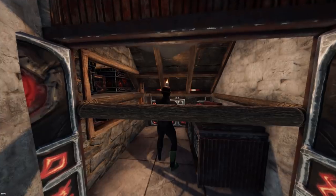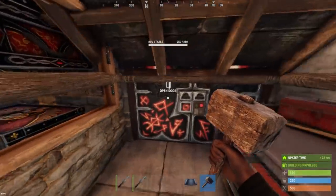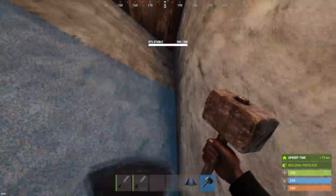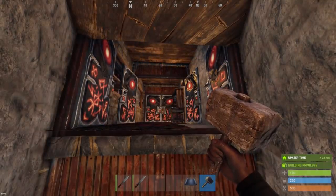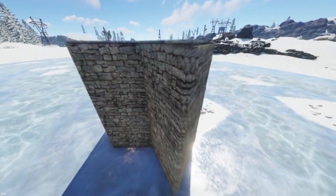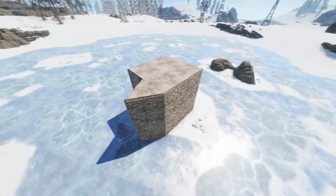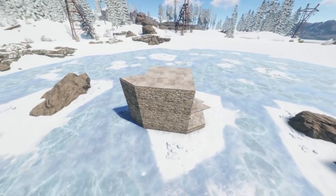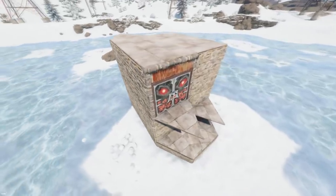The roof now covers the chute into the first floor and provides an extra barrier for raiders — use it to seal the base before you go offline. When you come back online, spawn inside the core and destroy the floor frame. The roof is no longer held up by any building block and will collapse, meaning it will no longer block the chute entrance. This concludes the extension of the starter.